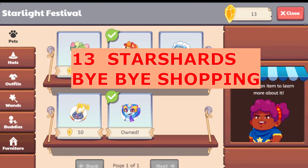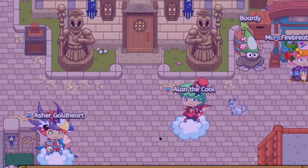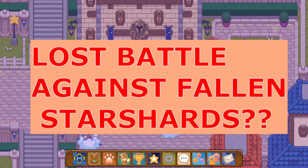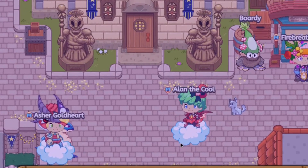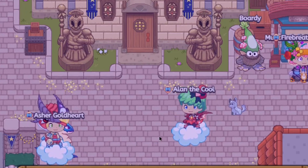Let's go shopping — I think we have 13 star shards, so shopping's over. In this video, we're going to find out what happens if we lose a battle against the fallen star in Lamp Light Town. What's going on everyone? OneDoctorGenius here, and welcome back to another Prodigy video.